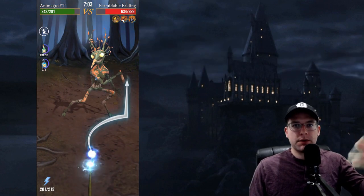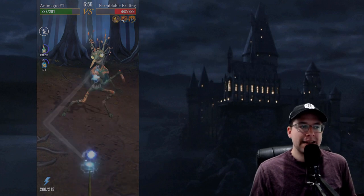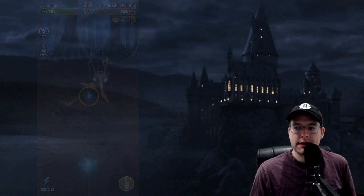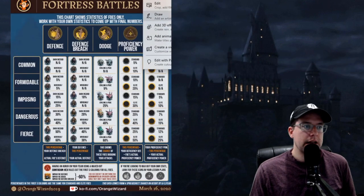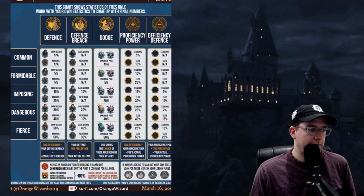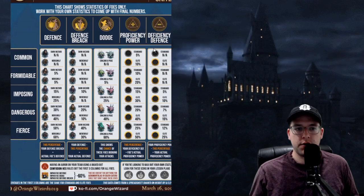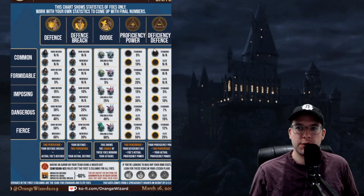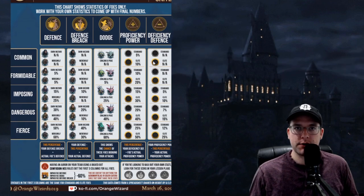I'll throw some fortress background gameplay over the top of this footage. You'll see me throwing down some spells on some instances, but that's just for B-roll. I want to jump into the graphic and start explaining it. I'm going to annotate this graphic — which in no way is representative of Orange Wizard's work; I just need to color on top of it to drive home my points. What we're going to be talking about starting right now are actually the prefixes in regards to these fortress foes, and each of those has a special status effect.